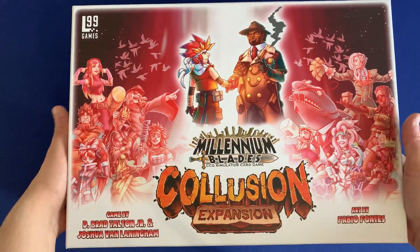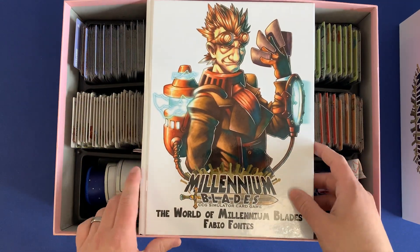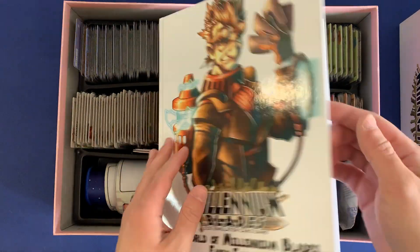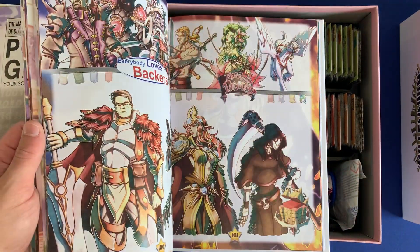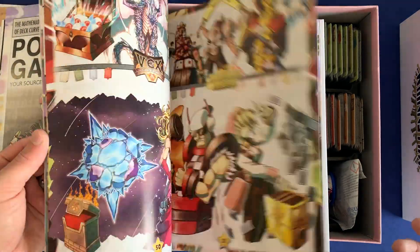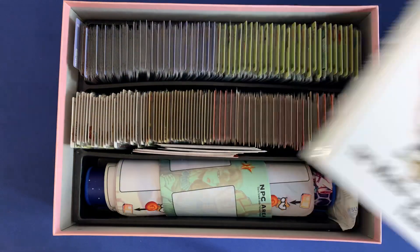Luckily the second box is a lot easier to look into because it is just cards and cards and cards — not a lot of components. Right off the bat on top you'll notice we have the lore book, which fits nicely. It's going to have the world of Millennium Blades. When you get rid of the individual rule books you lose a lot of lore, but it's all been compiled here with wonderful blown-up artwork of all the different characters and all their backstories. It's a lot of fun — I like this goofy world they've made up.